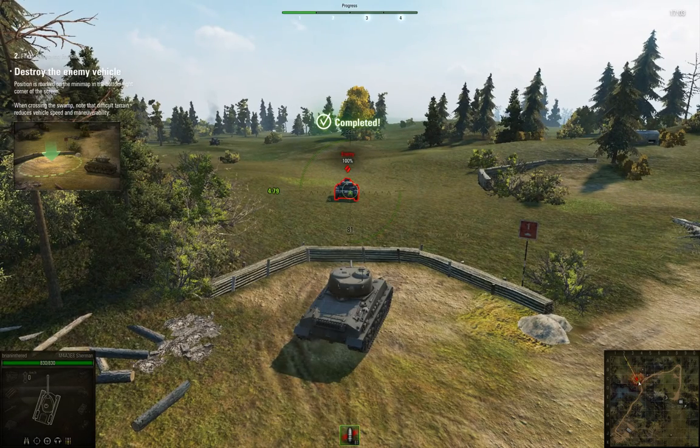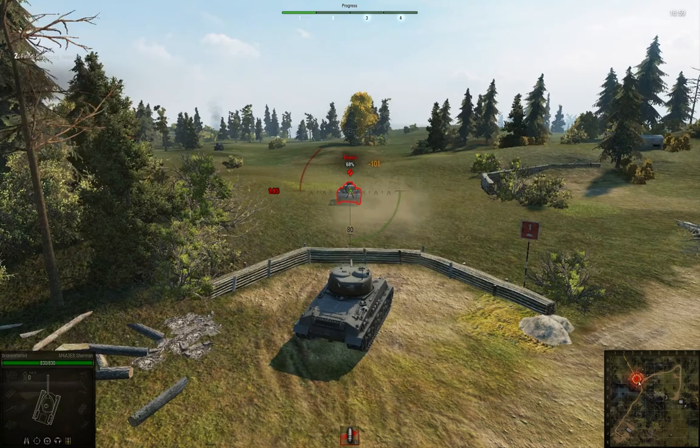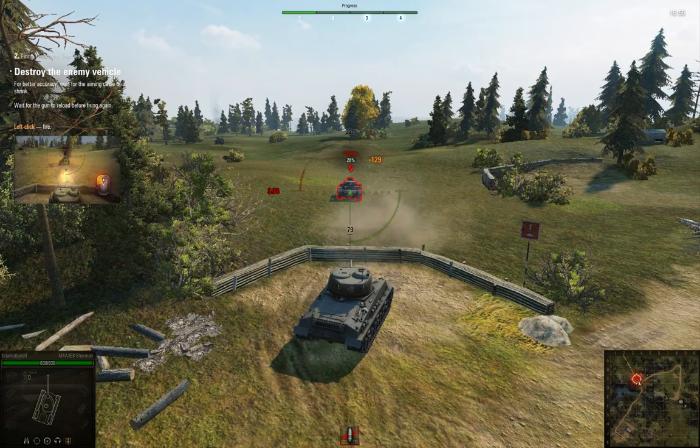Use the mouse to aim your gun at the enemy. When you aim directly at the enemy vehicle, it is outlined in red. Destroy the enemy vehicle. For better accuracy, wait for the aiming circle to shrink.